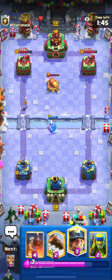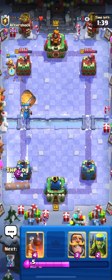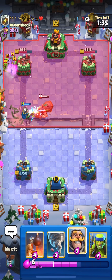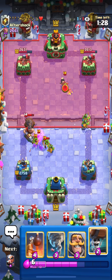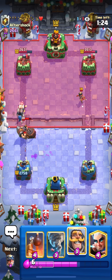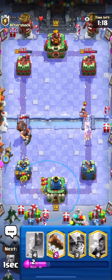Going for the counter attack - put a Miner here. He puts that Mighty Miner there - that was a really good Mighty Miner because I can't tornado it to my tower. Spirit Goblins here should be a really good defense. Wall Breakers just to pull the Mighty Miner - really nice. Activating that tower - perfect.